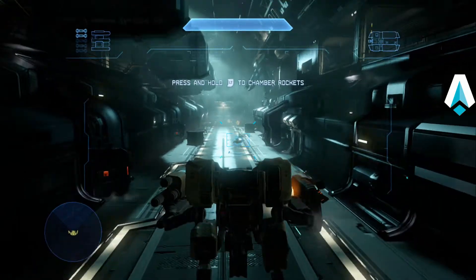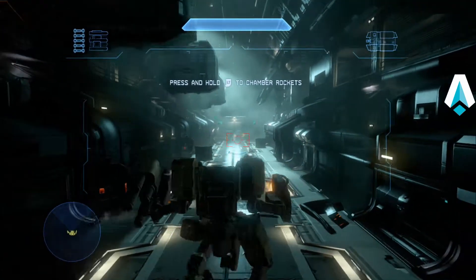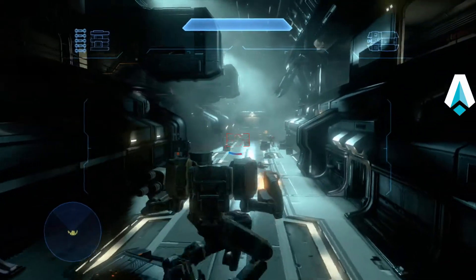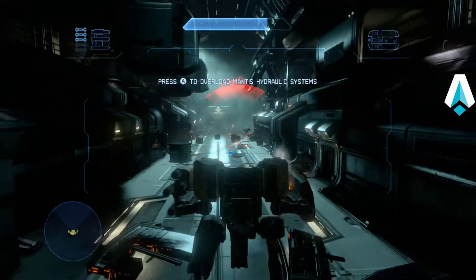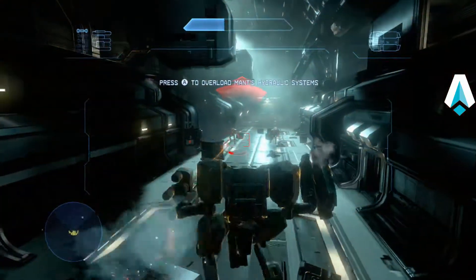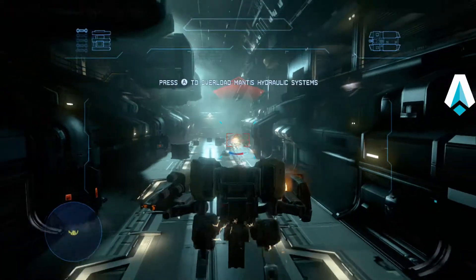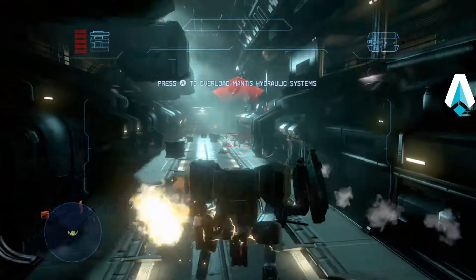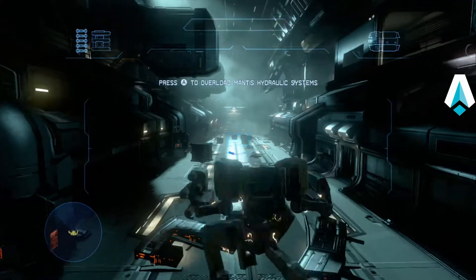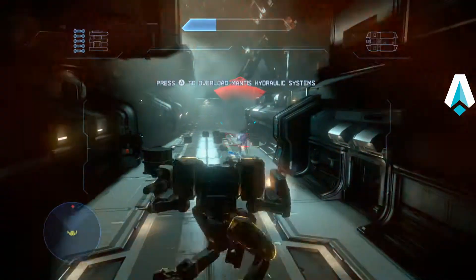First thing we want to do is take out the grunts and the knights that appear — everybody out of this corridor. Way in the back there is a fuel rod turret. Just a couple of knights will spawn — take them out. If you lose your shields and get down to the red, don't hesitate to back up and let those shields recharge, even with the double health on from Mythic. These guys are pretty accurate and will drop the shields on the Mantis and your own personal shields as well.